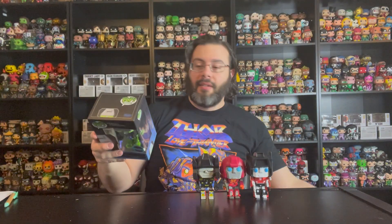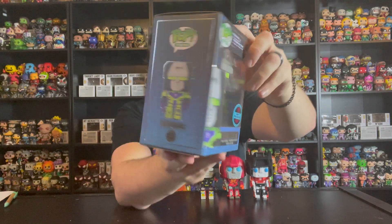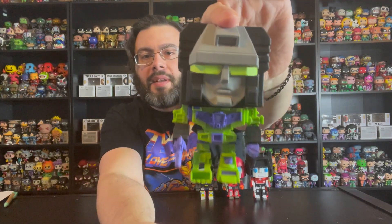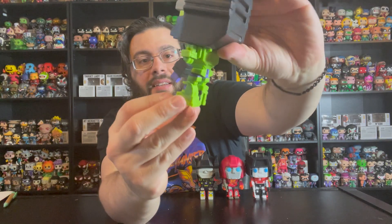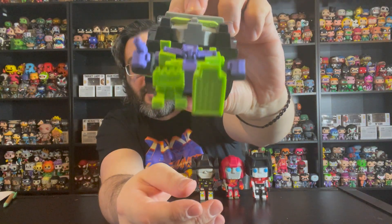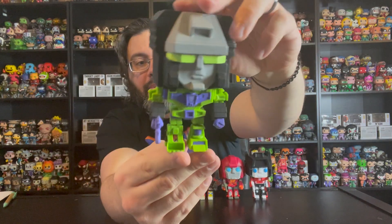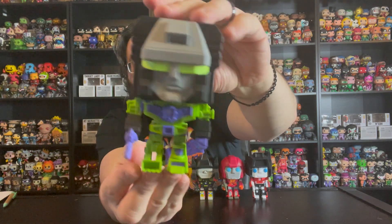And the last one is another Decepticon — it is Devastator in his green and purple outfit. Here is the Devastator. This is a hefty Pop; look how thick his head is! Bright neon green color. The detail is really cool — even one of his feet is fully formed while the other has a gap for when he transforms. He's got a pistol too. Really, really neat.